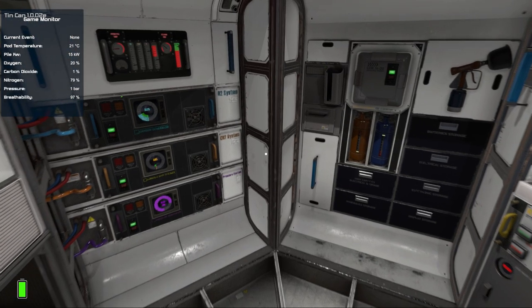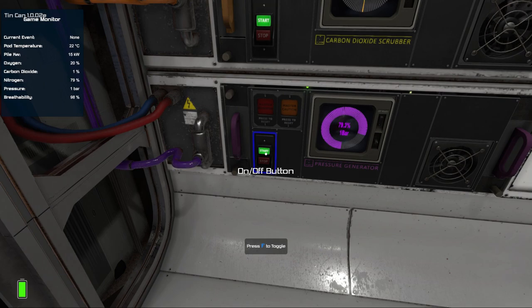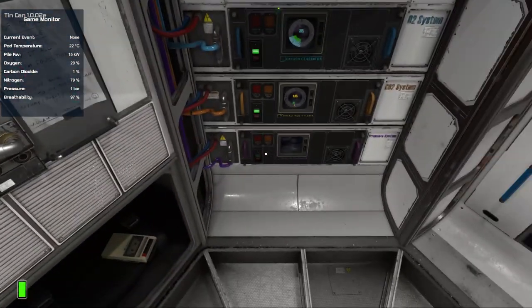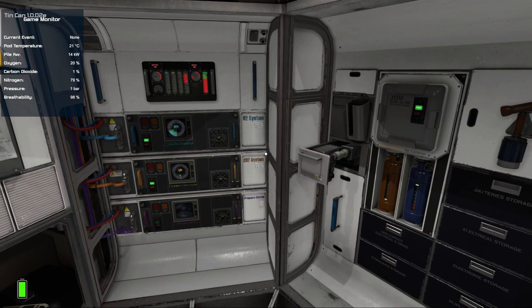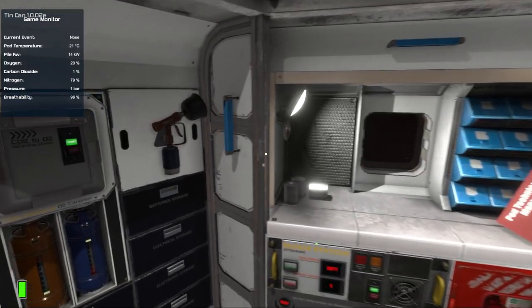A couple of things you want to do. First of all, you want to switch off any systems that you don't need to use all the time. This includes things like the pressure generator — you don't actually need it functional except for specific events where you may need to get the pressure back to the right levels by adding or removing nitrogen from the air. So you can switch this one off. The battery charger is another system that you should have switched off.